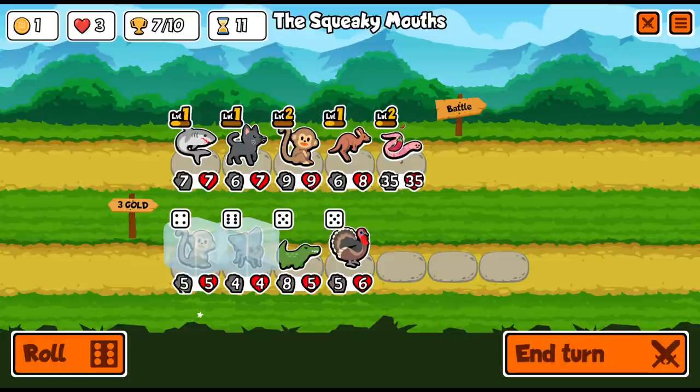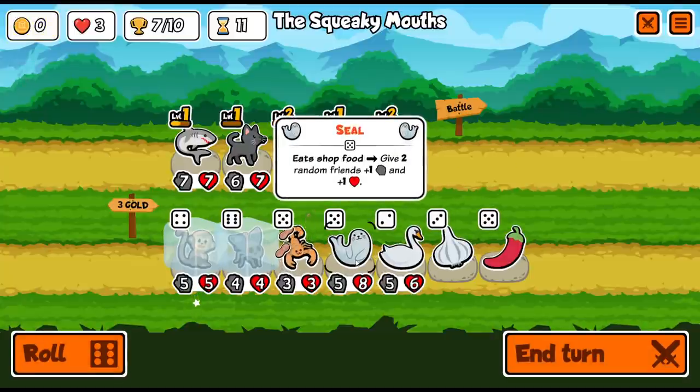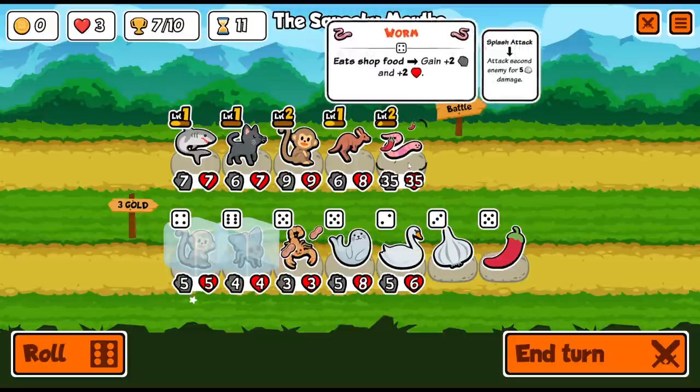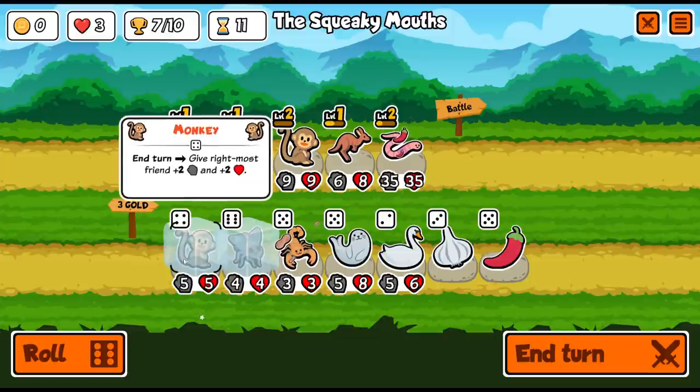I don't have enough money for anything — I'll just roll as is. We've got another scorpion. Seal eats shop food, give two random friends stats — that's good for food synergy, but we clearly want to feed it all to the worm. Do we want to give garlic armor? Taking two less damage doesn't matter as much anymore, and the chili's not even useful for us with what we've got going on.